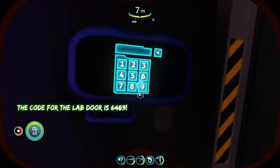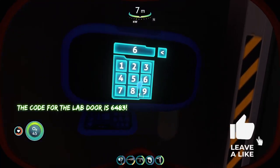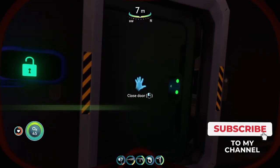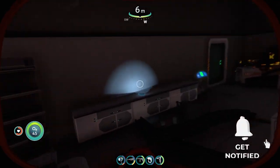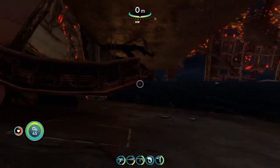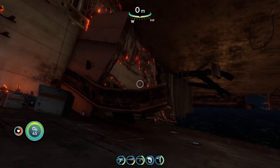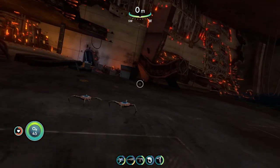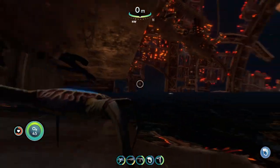That PDA contains the door code for the lab, which is 6483. Now you're in the lab! With that, you now know every single door code in the Aurora so you can freely explore the entire ship. That's all I have for y'all — I'll see you in the next one.